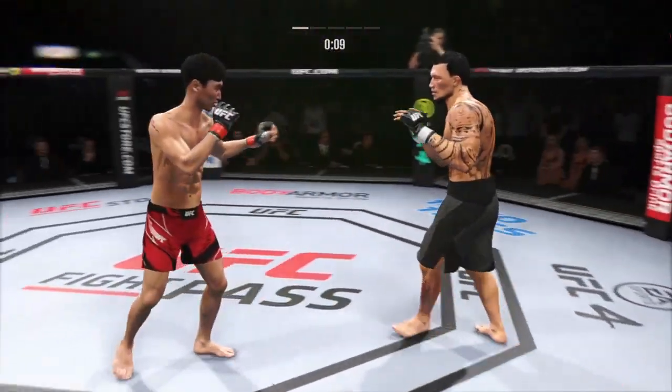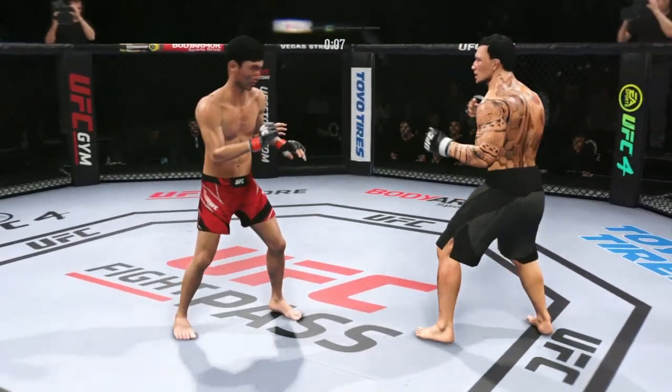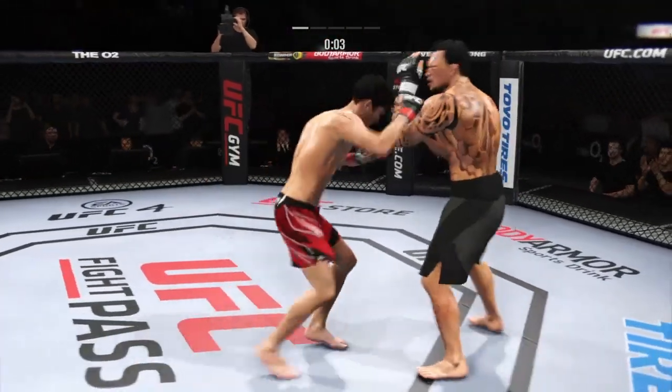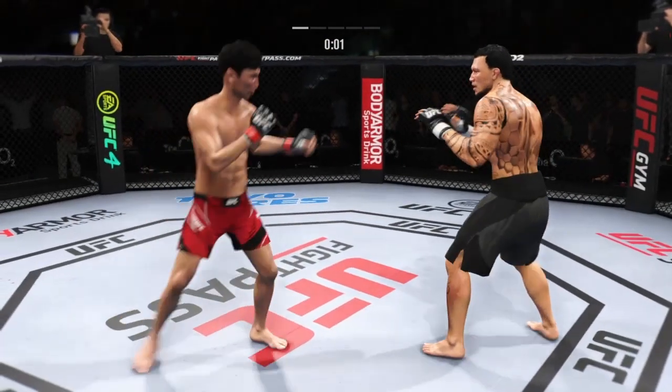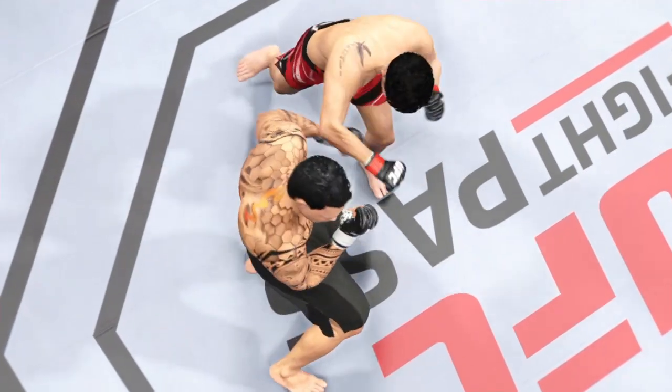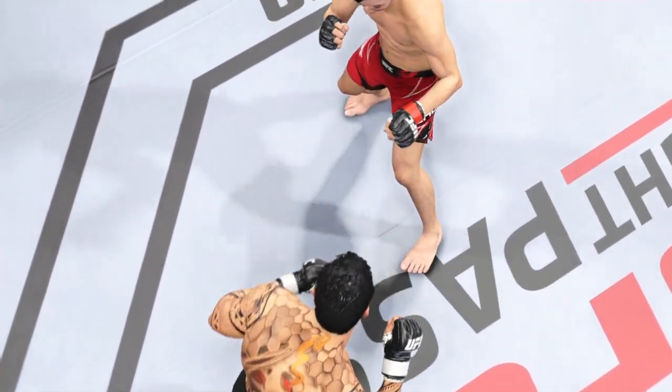Slips the shot. Seconds winding down in the opening round. He loaded up there on that high kick. What an end to round one! No Telestrator for DC tonight, but we'll get you some replays — and if you like face punching, that was a good round.